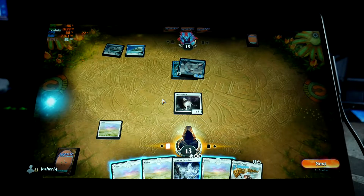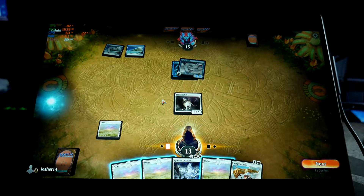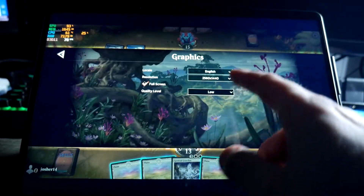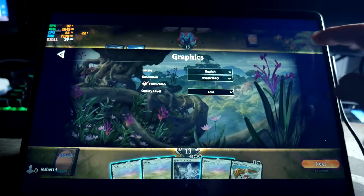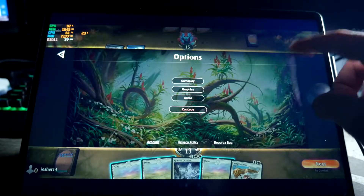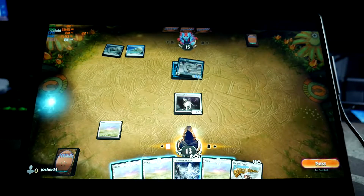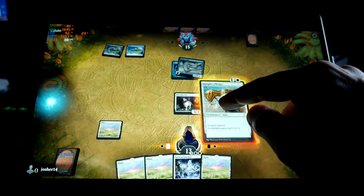Hey friends, Joshua 14 back with another gaming on the Surface Pro 9 video. This is the i5 model with 8 gigs of RAM, and this is Magic the Gathering Arena. I just want to show you the settings really quick: 2560 by 1440, full screen, low settings, and getting around 80 fps — and able to play just fine.